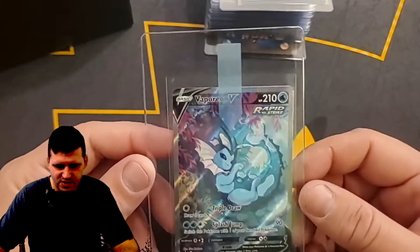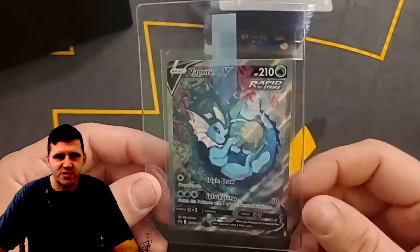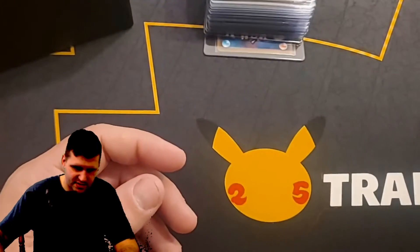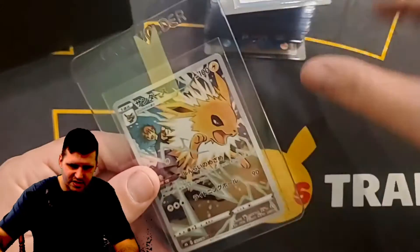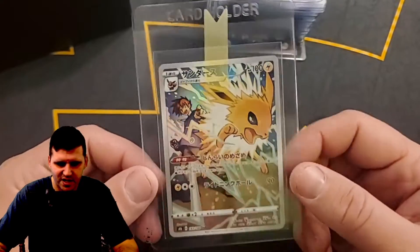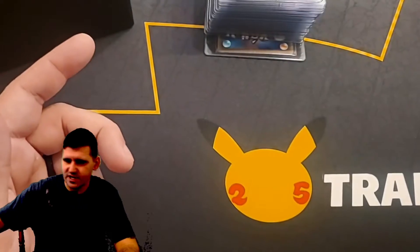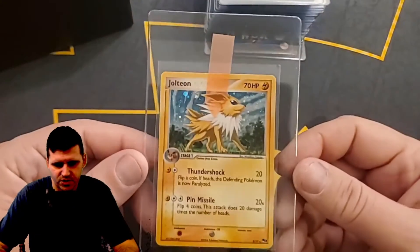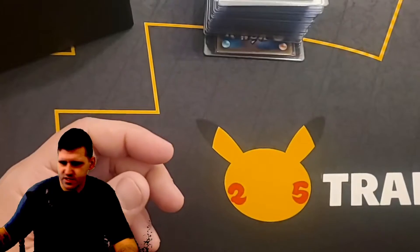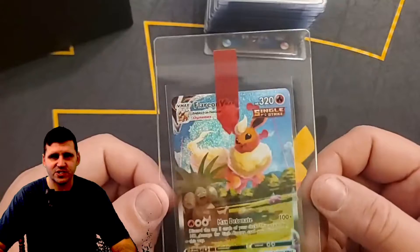Vaporeon V Black Star promo — this is from the Vaporeon V Premium Box, that cool box. Got both the V and V-Max, and there's a Japanese card here. This is the Jolteon, which I was not able to get the Jolteon version of these boxes — it was a little upsetting. But I did get these trainer cards or something like that. Another Jolteon card — this is from POP Series 3, holographic, very cool card.